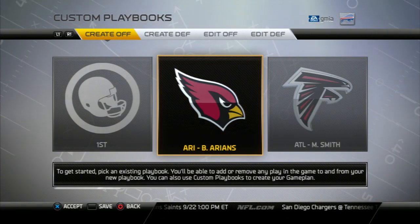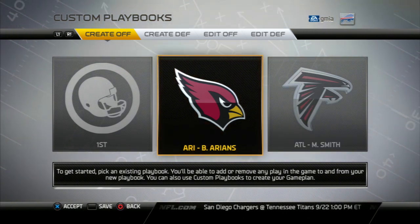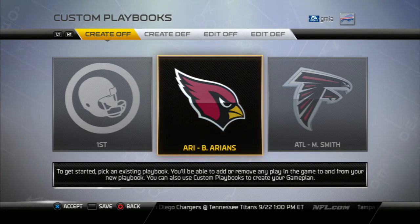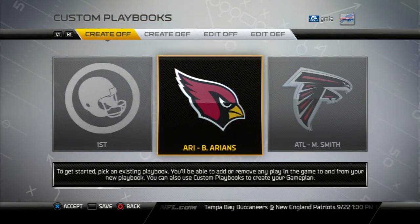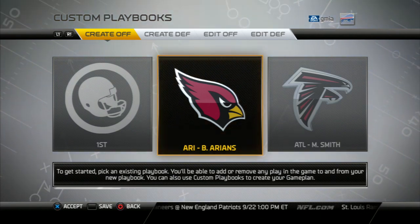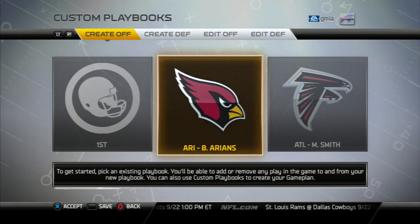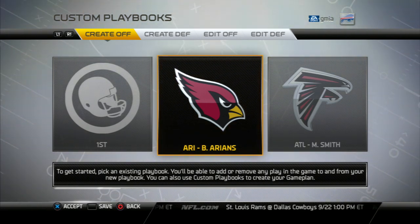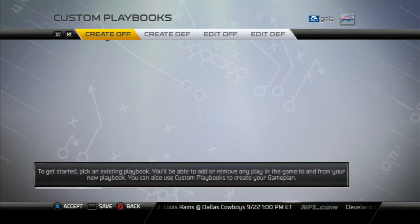Right there on the top you'll see that you can create an offensive playbook. With L1 and R1 you can cycle through. After you've already created one you can edit it — taking plays out, putting plays in. Right now we're going to go ahead and start with whichever playbook you want to base your plays from. We'll go with the first one here, which is Bruce Arians' Arizona playbook for offense. Go ahead and click accept.